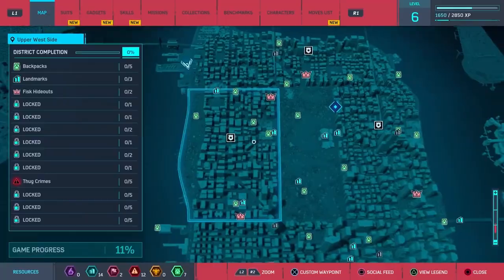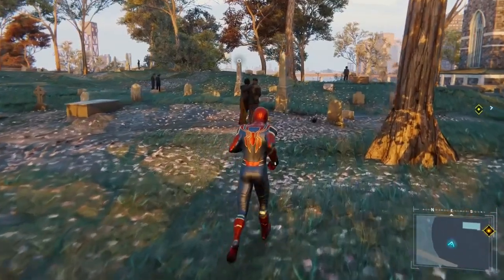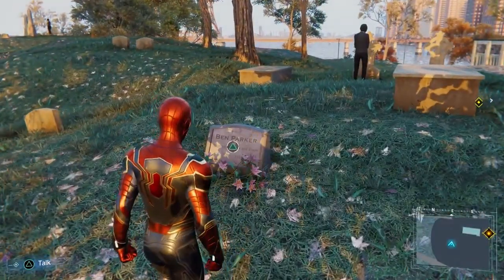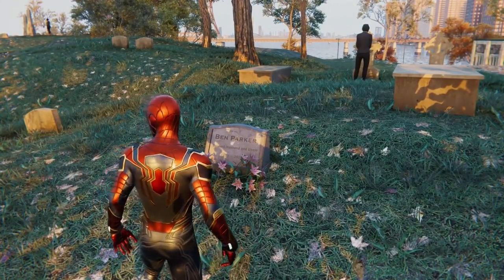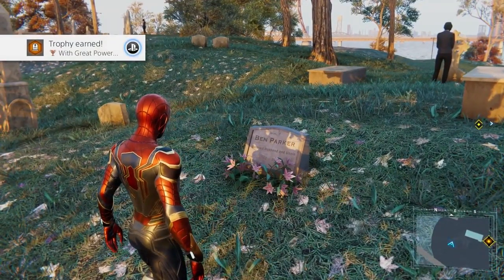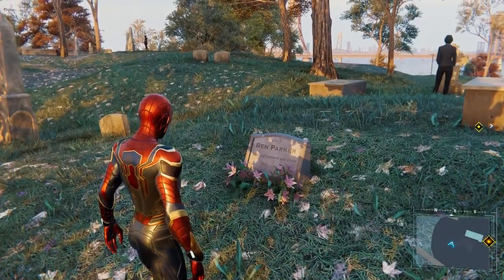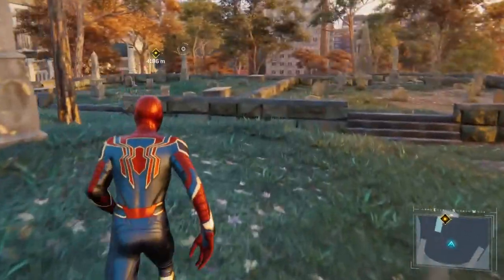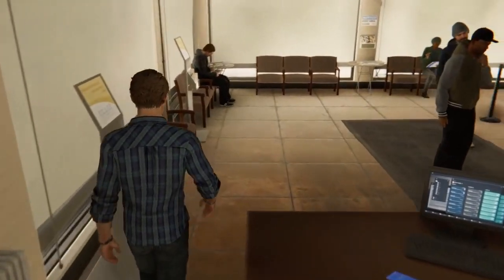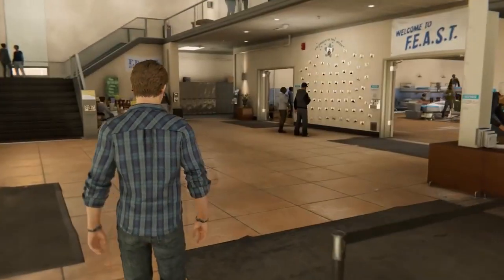One final location I wanted to share is Uncle Ben Parker's grave, which can be found here. If you want me to include all of the location-based easter eggs in part 2 then let me know in the comments, but these were my favourites. Moving on now to a bit of self-promotion — well, sort of. At the FEAST centre you can find pictures of the game development team on the wall, and these guys deserve all the recognition they can get.